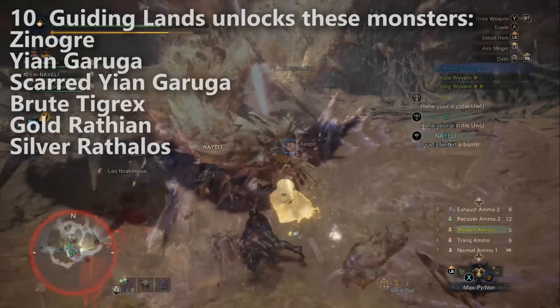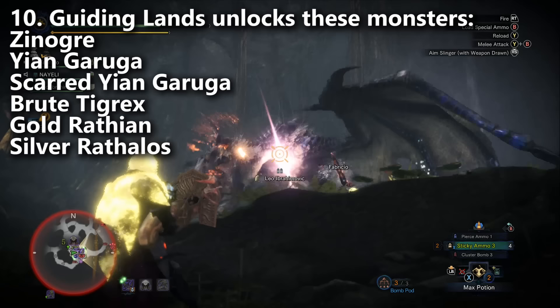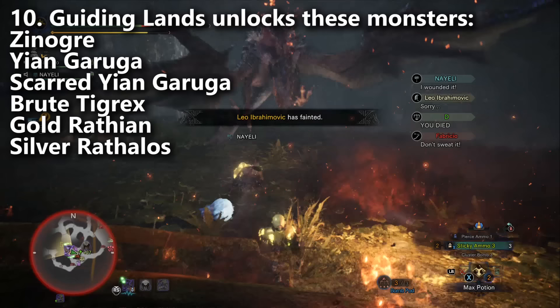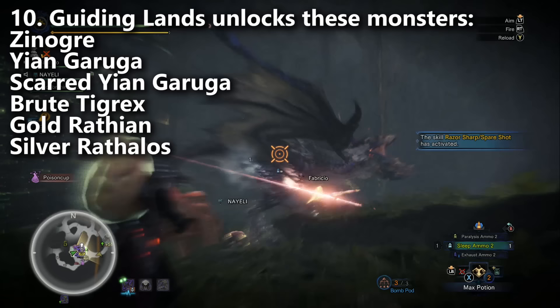Now let's talk about the exclusive monsters you unlock in the Guiding Lands. Xenogre will appear after you complete the first set of Fanged Wyvern Special Tracks Analysis — you can fight him very early. Ien Garuga you'll find the first time you level your Forest region up to level 3. Scarred Ien Garuga requires you to increase your Forest region all the way up to level 6, meaning Master Rank 69. Brute Tigrix requires you increase your Rotted region to level 6, also Master Rank 69. Gold Raytheon is for the Wild Spire Waste region and Silver Rathalos is for the Coral Highlands. All of those last four require Master Rank 69.